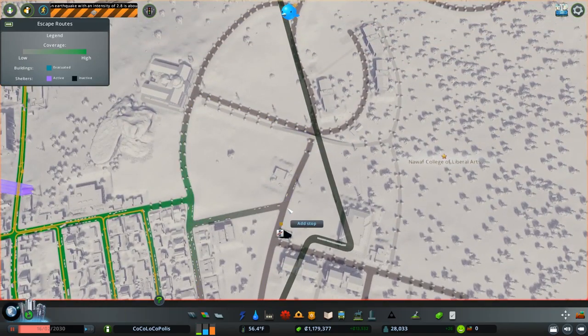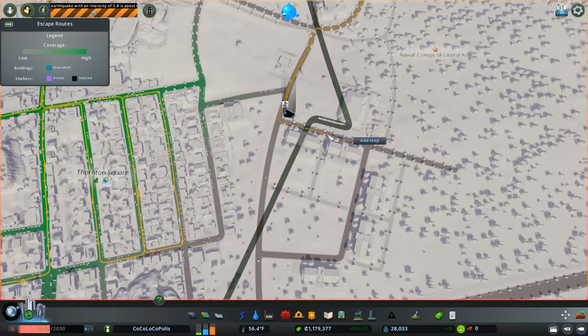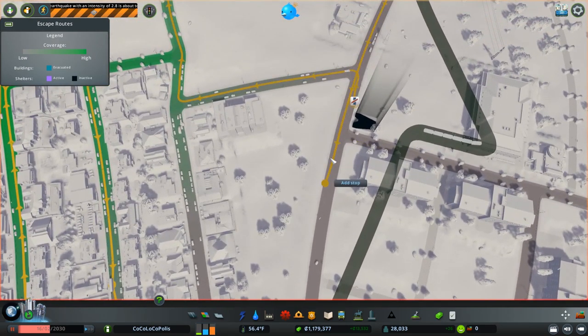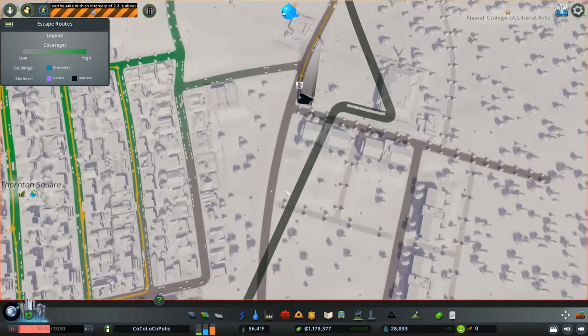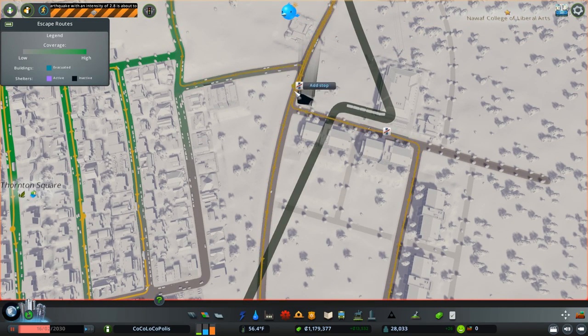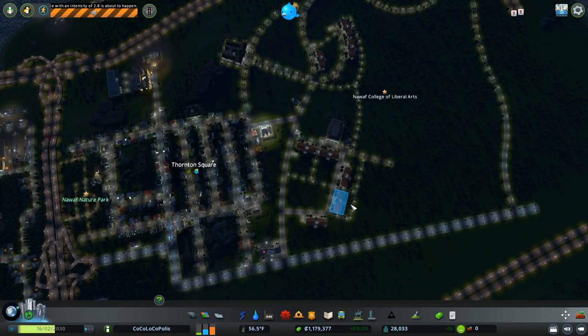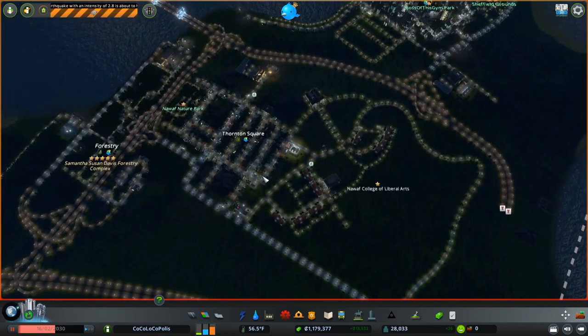Drawing the evacuation route: going up here, coming down here, up here — kind of awkward. Going this way first, then down here, and connect up — that's gonna be okay. Can I sound the alarm? Activate all shelters into evacuation mode — citizens will travel to shelters for protection until release. Go, go, go! Everybody get to a shelter!